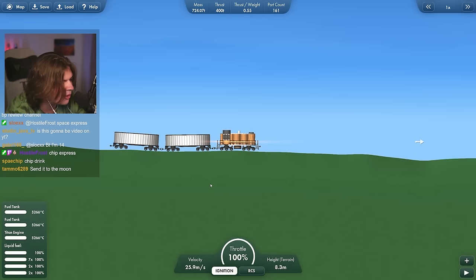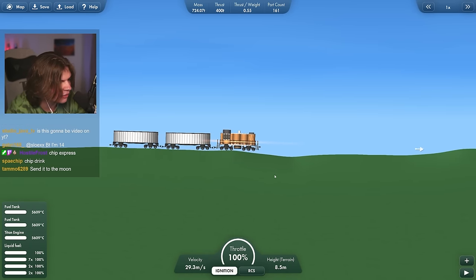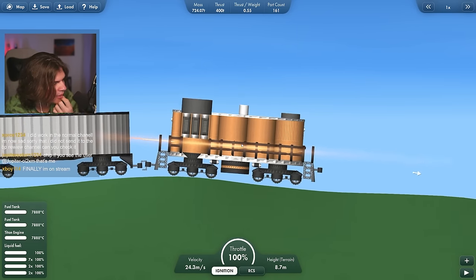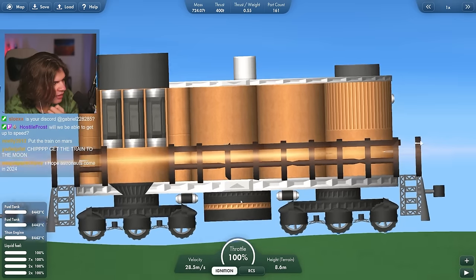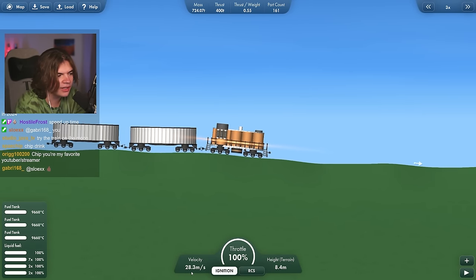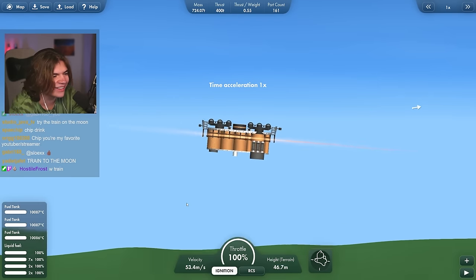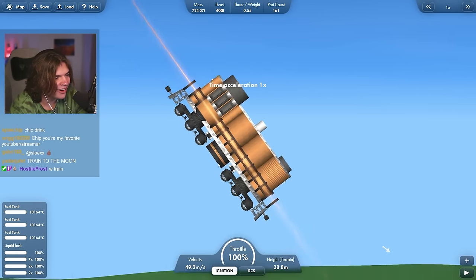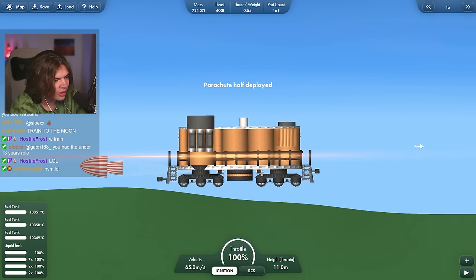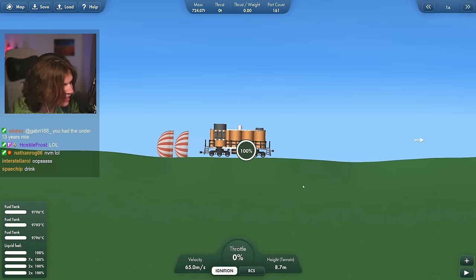We're on the Chip Express! I want to see if we can get it above 30 to see what happens. I'm flooring it — this is full throttle. Once it gets a little faster it's bouncing. Are these parachutes? I'm going to open those parachutes once things start happening. It doesn't even want to go faster — it is well designed. Oh, it's taking off! Hurry, open the parachutes! It's going 70 meters per second now. This is really cool.